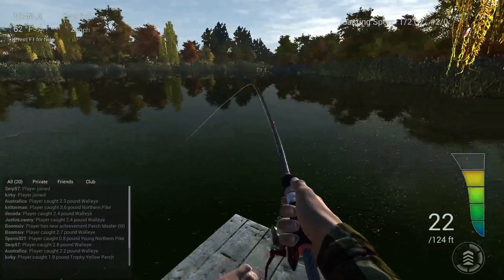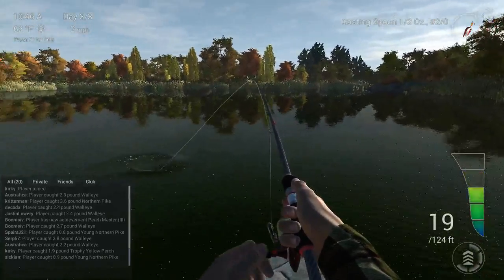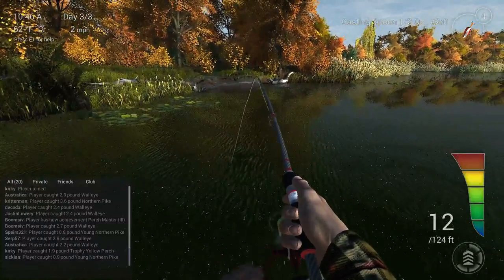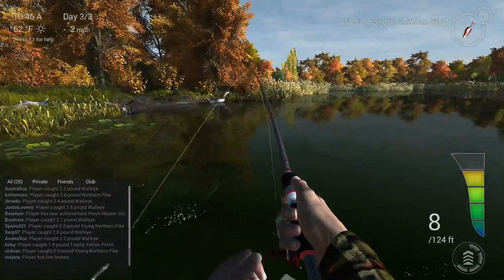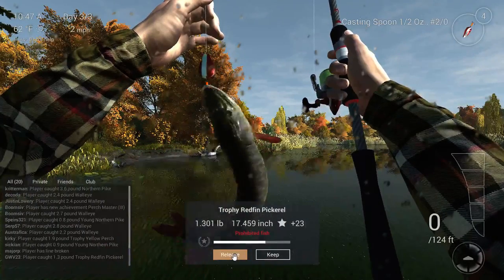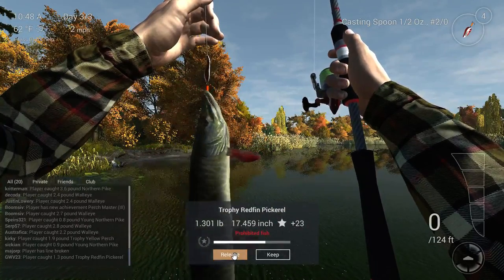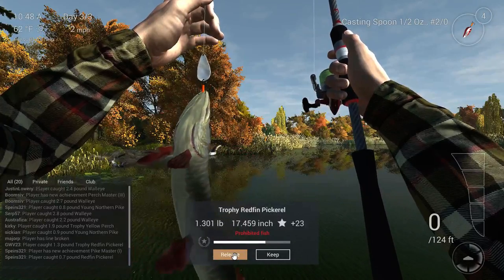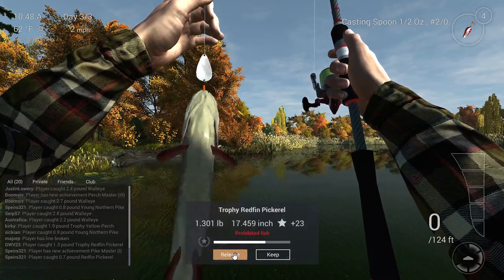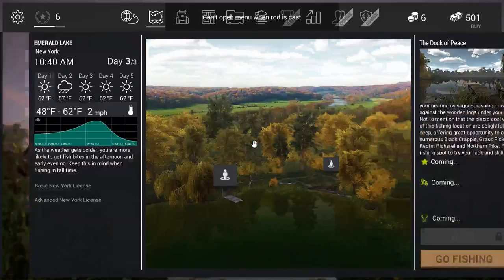Hopefully we end on a trophy — that'd be really nice. It just feels like a trophy. Yeah, that fights bigger than the average trophy. Come on — so close. Trophy Redfin Pickerel, as you see there. So I'm going to end it on this, guys. I hope you enjoyed. I hope those tips and tricks with these lures help you — the stop and go is pretty much the way to rock it. And that jig, if you get it — I think you've got to be level 5 to have that jig, because I just got level 6. Once you get level 5 you can get a lot of stuff. Check that out. This has been Matt and I am out of here.